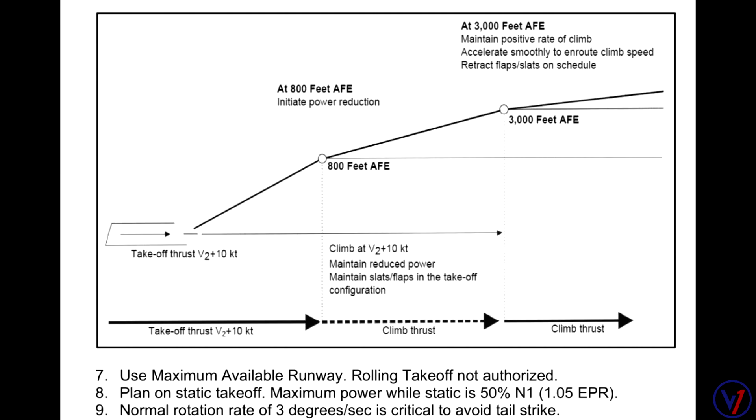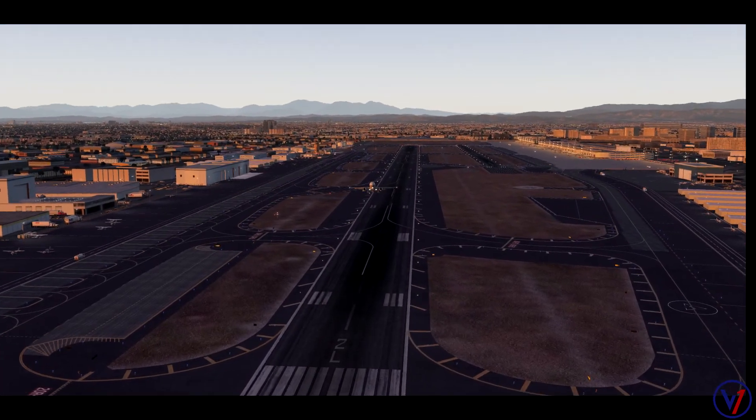Looking at our noise abatement procedure pictorial, what we are going to accomplish is a maximum performance takeoff. Upon reaching the initial power reduction point — 800 feet above field, which is about 860 feet barometric altitude as the airport sits at about 56 feet above sea level — we will climb at V2 plus 10. We'll maintain reduced power and the takeoff slat/flap configuration until reaching 3,000 feet above field, where we'll accelerate to en route climb speed and retract flaps on schedule.